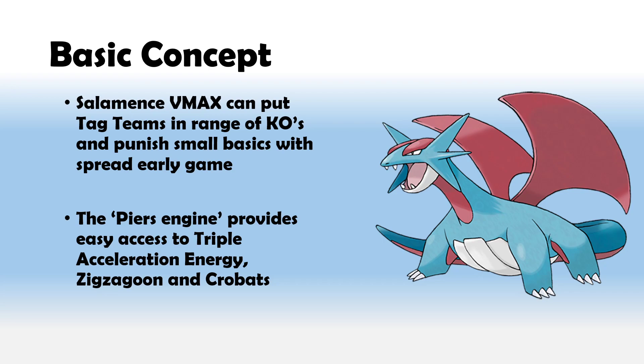You can also push on old tag teams quite a lot with those early damage pokes. Giant Bomb helps our damage output here as well, which I'll talk about in a moment. We're also trying out the Piers engine — Piers gives us good access to three CEs, so we're not just relying on drawing one of our four copies. You can scout out the deck with Piers quite happily.